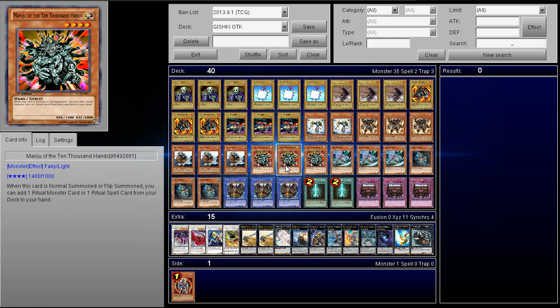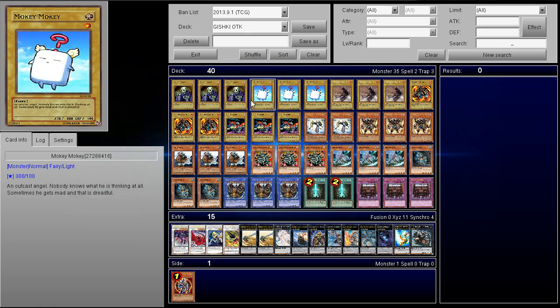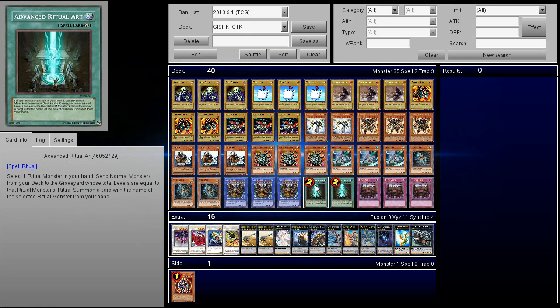Next up, Triple Sonic Bird and Triple Manju of the Ten Thousand Hands. You need to get Advanced Ritual Art as quickly as possible, because otherwise you have a lot of dead cards in this deck.